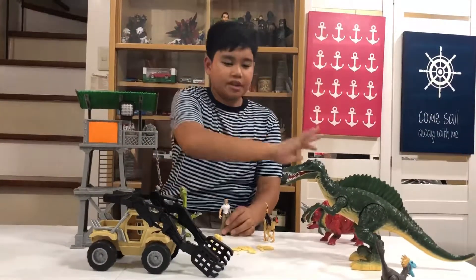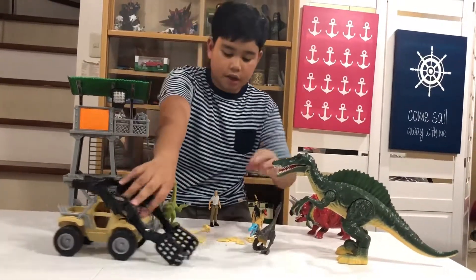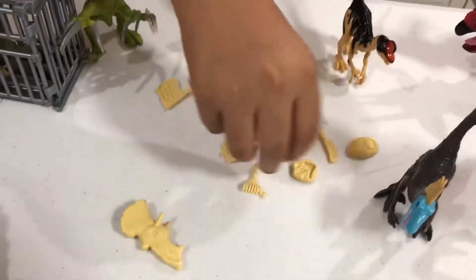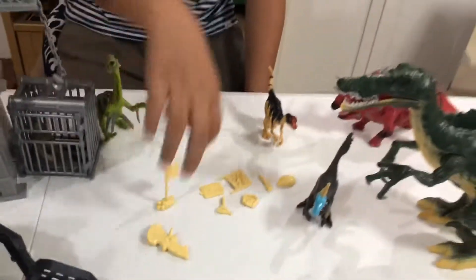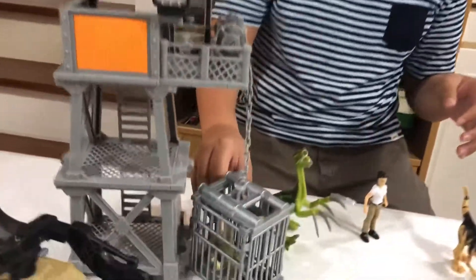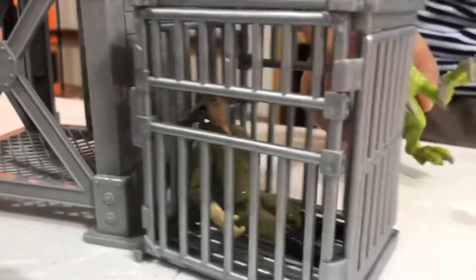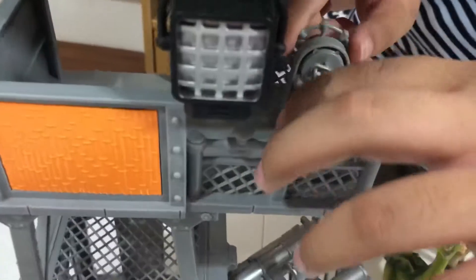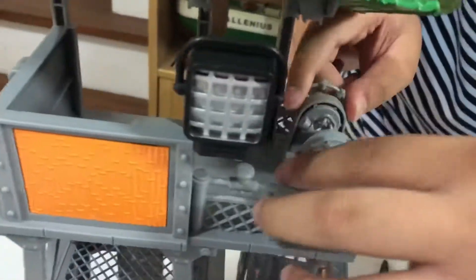So guys, these are all inside the box. We have the small parts, the fossils, the materials to find some fossils, and of course a flag that looks like you're searching for dinosaur fossils. We also have this cage where you can put dinosaurs and even a human — like bait or food — and you can bring it up or down by scrolling this thing.